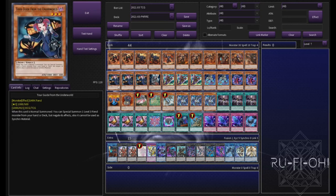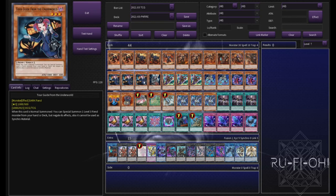We have triple copies of Tour Guide. This is pretty self-explanatory — it summons a BA or Phoenix Rhino Warrior and sets off your plays from there. We have a single copy of Phoenix Rhino Warrior. Back in the day, of course, we used to run three — it was pretty much mandatory. Now one is more than enough. We really don't want to see it all that much in this particular build. We want to be able to just get it off Tour Guide and go off from there.